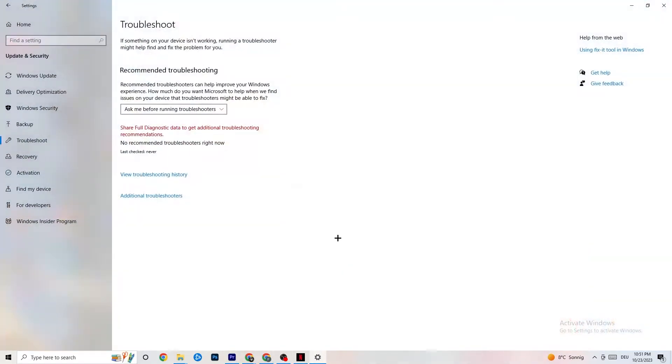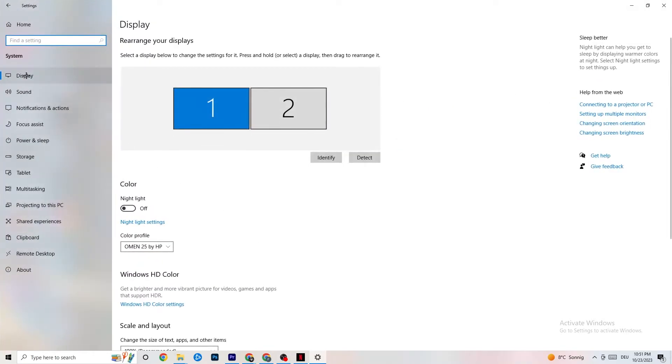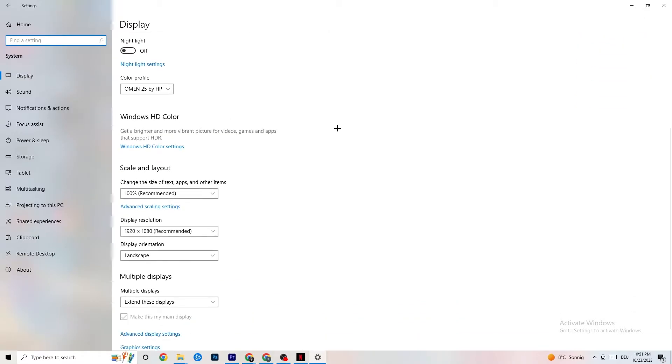Next, open Settings again, navigate to System, then Display. Identify your main monitor — if you have two monitors, select the main one. Scroll down to Scale and Layout and change the size of text, apps, and other items to 100% as recommended. Also set the display resolution to match your in-game resolution — for example, if your in-game resolution is 1920x1080, set your display to the same. This helps minimize launching issues.